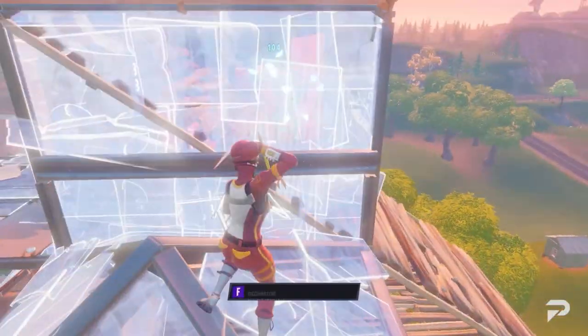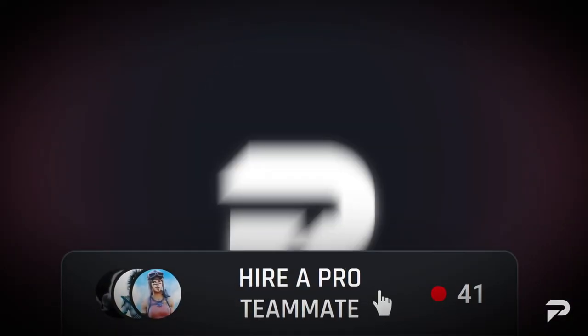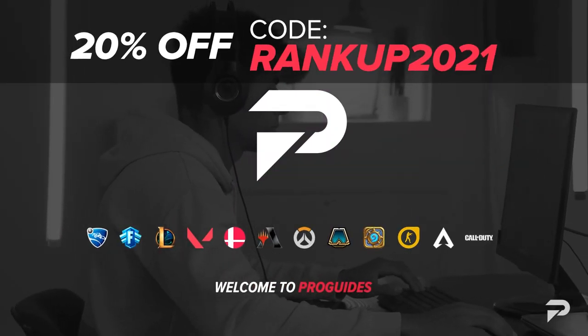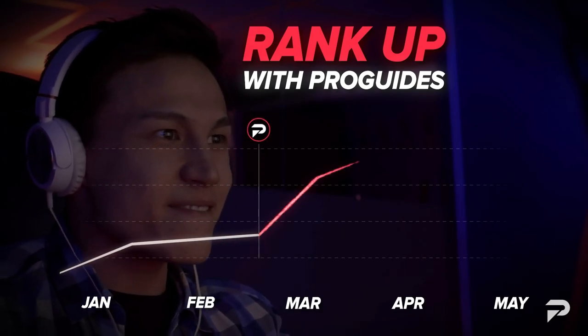When it comes to getting better at Fortnite, there's a world of information out there, but not everything always gives you structure. If you want pro one-on-one coaching from the top pros, go to ProGuides.com and sign up today using code RANKUP2021 for 20% off. They are designed to train you in every area and according to your pace — we highly recommend it.